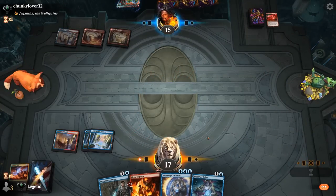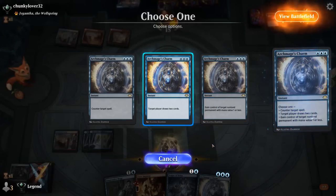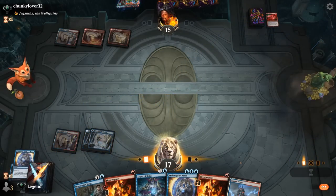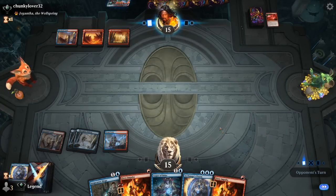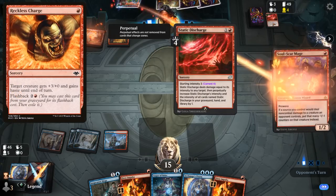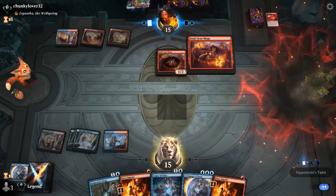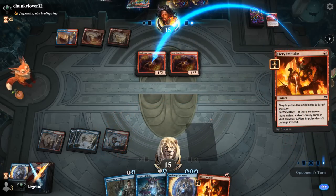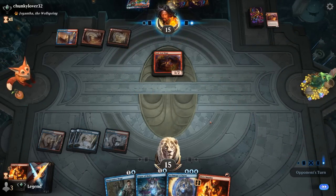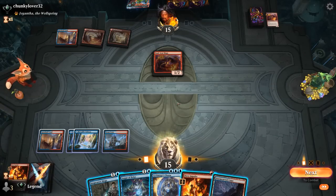Opponent targets our Faerie Seer, trying to take us off having Wizards in play. I think Archmage's Charm to draw two is fine here rather than playing Augur. Just trying to hit my land drop; now we can keep up Fiery Impulse. Opponent knows about it so they may not play into it — that's fine. Don't want to fall behind if opponent plays Dreadhorde Arcanist with haste from Reckless Charge, getting back a removal spell. Soulscar Mage could grow out of range from three-damage Impulse, but now Impulse can take care of it. We can also steal a Soulscar Mage with Charm. We want to avoid opponent killing Snapcaster in response to targeting Flame, so playing Augur of Bolas first makes sense.